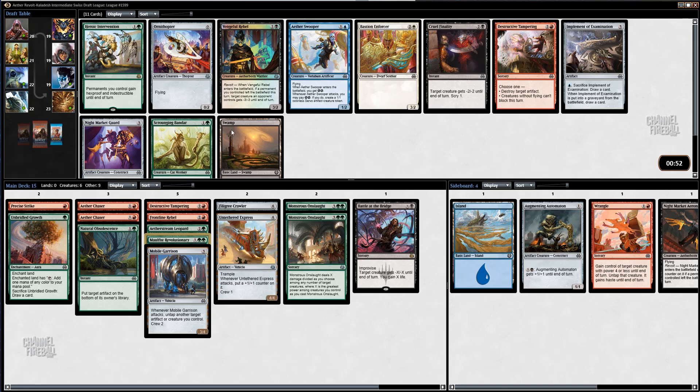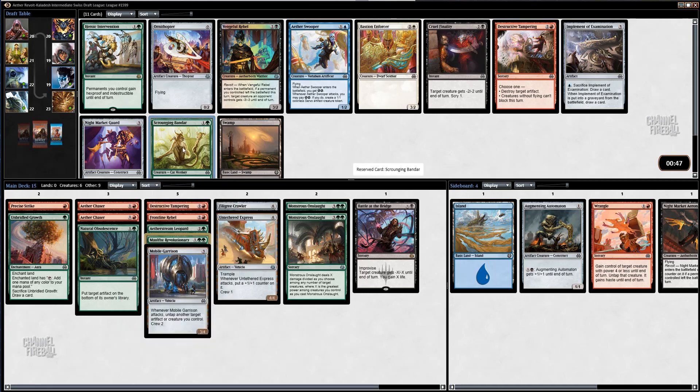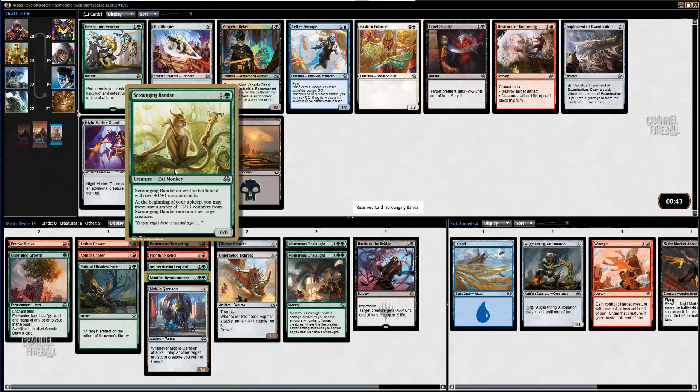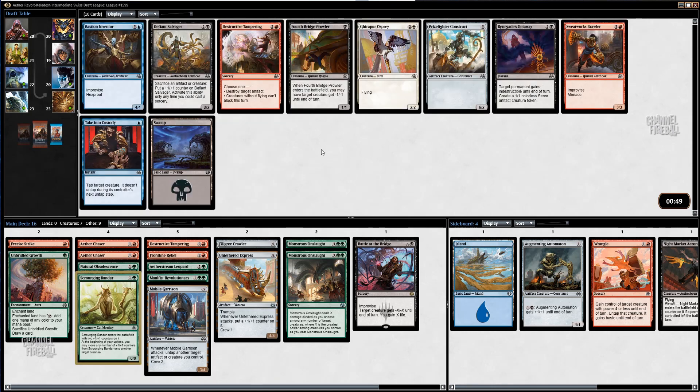This card is very, very good. It goes very well with Malthus's Revolutionary. I'm going to take the Fox — or I guess it's a monkey, not a Fox. It kind of looks like a Fox at a glance. It's especially good with these Chasers — just getting a +1/+1 counter on a first strike creature is really important.